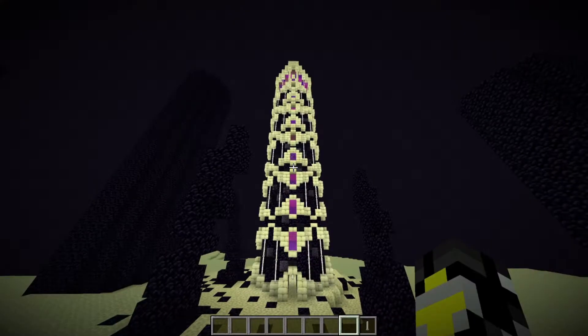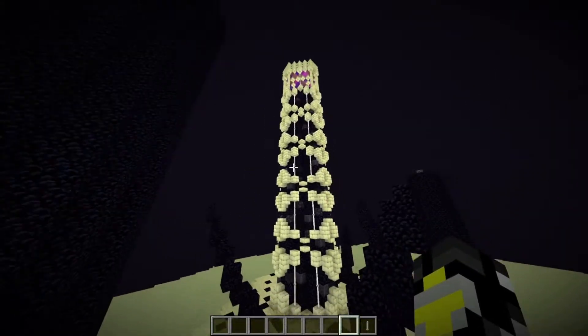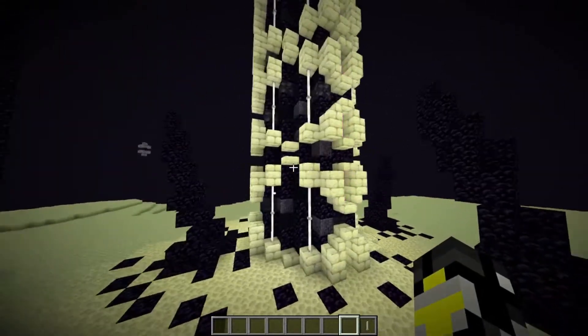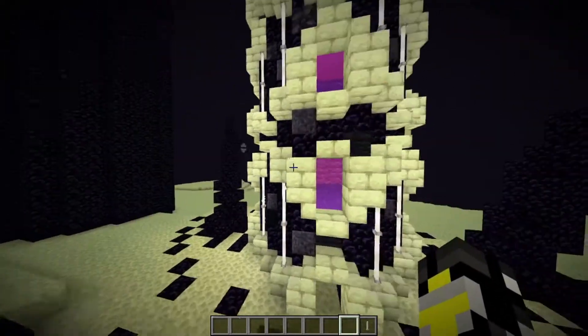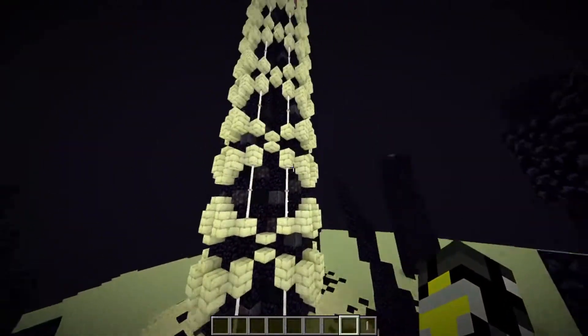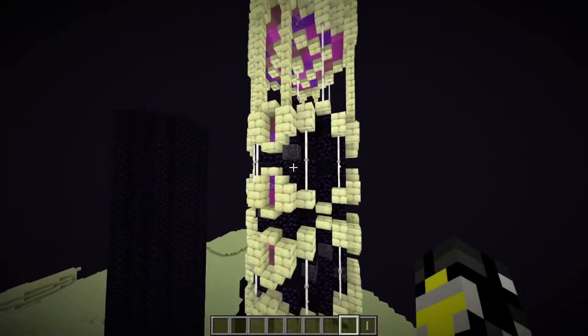Looking at our custom end spike, the first major thing I did was add this custom end stone brim all around it. I used a series of complex and simple shapes to add little circles of end stone, mimicking these circular wraps going all the way around. I mimicked this same pattern going all the way up until the very top of the build.